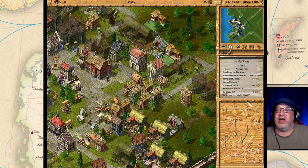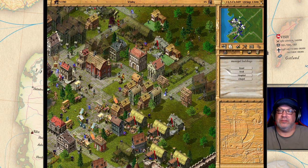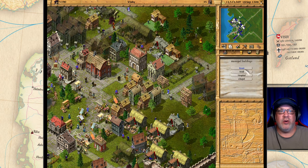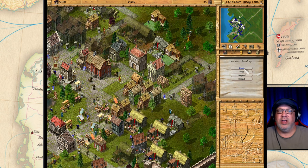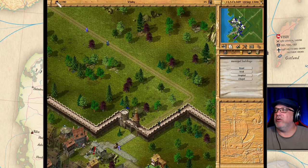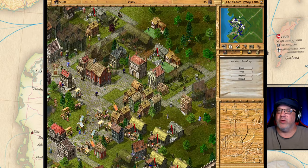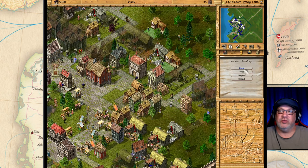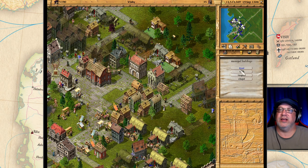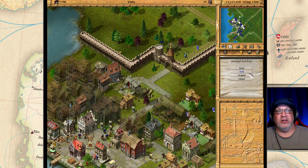Now let's talk about city buildings. The first option is roads. Roads help with the town's hygiene and sanitation — the cleaner the town and the more roads there are, the happier the people get. Our goal is to get as many people as possible, charge them rent, and grow our businesses, so roads are a good way to raise your reputation as well as the happiness of the people.